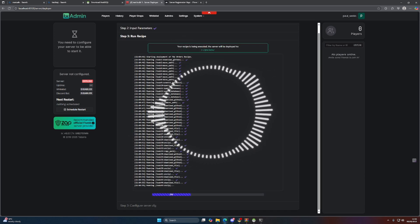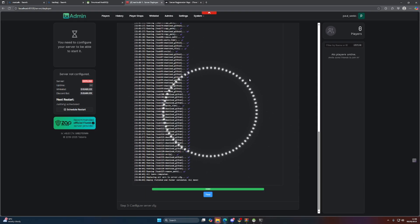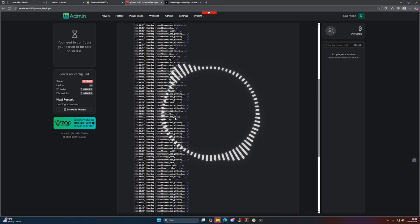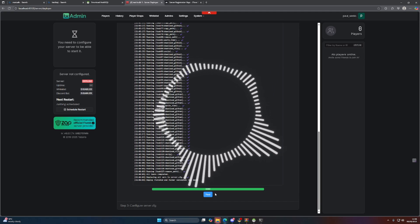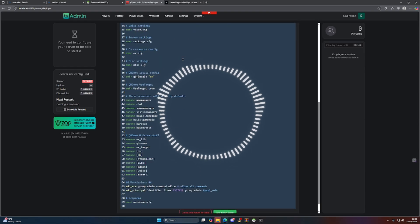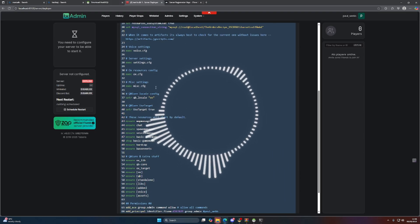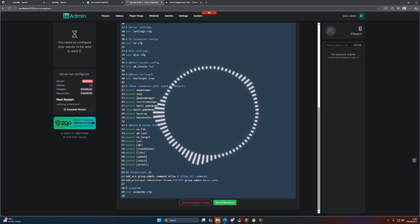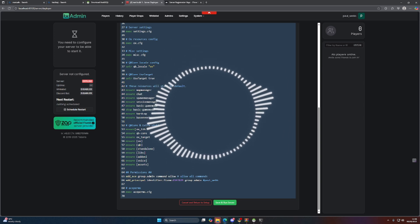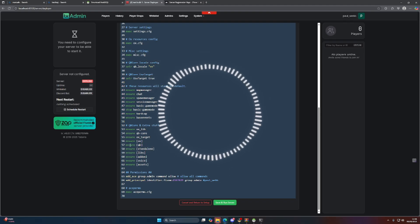Once that's completed, we'll have an out-of-the-box ready experience that is great for beginners on FiveM. You can see it's now completed and all resources have downloaded and been placed into the correct folders. Click Next — this brings you to the server.cfg file. Check that everything looks good: it's got map manager, chat support, all the basic stuff. Then down further you've got oxlib already installed out of the box, QB Core, ox_target, and the ox folder which contains ox door locks and ox_inventory.